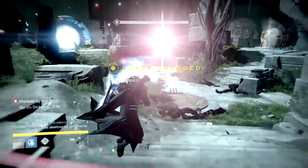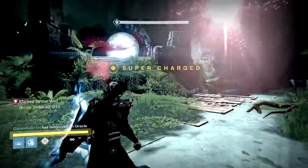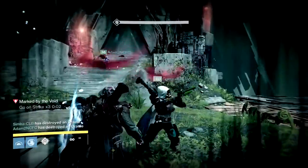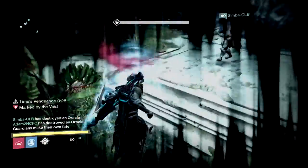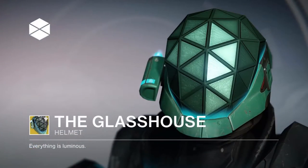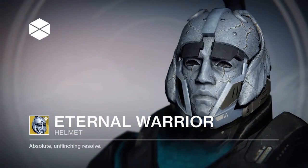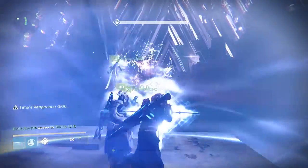Now we're moving on to the 3 exotic pieces of gear for the Titan. The first is the Feedback Fence, with the perk Wrath Conductors — taking damage from a melee attack deals damage in an area around you. The second piece is the Glass House, with the perk Bathed in Light — Blessing of Light and Weapons of Light last longer. The third exotic piece is the Eternal Warrior, with the perk Resolute — gain Unstoppable for Fist of Havoc.